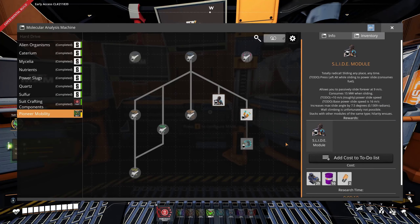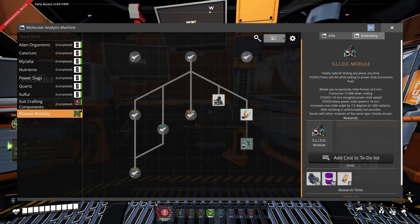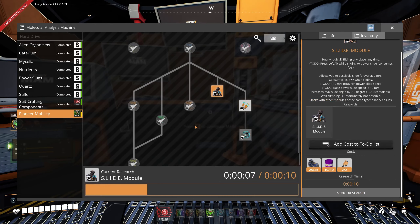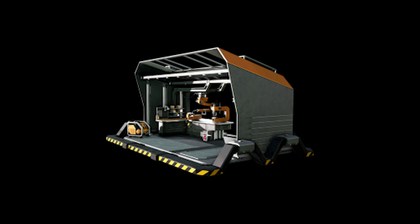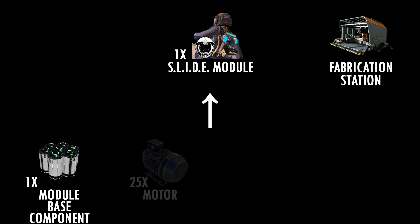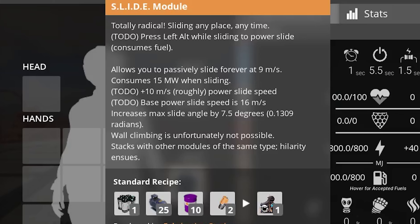Up next, we can unlock the Slide module, which costs 25 Motors, 10 Packaged Heavy Oil Residue and 2 Precision Thrusters. The new module can again only be made in the fabrication station out of 1 Modeler-based component, 25 Motors, 10 Packaged Heavy Oil Residue and 2 Precision Thrusters. With this module we can slide as far as we want with a constant speed of 9.5 meters per second, while it uses 15 MW of power. The mod creator however has still some plans for this module, which are still work-in-progress.